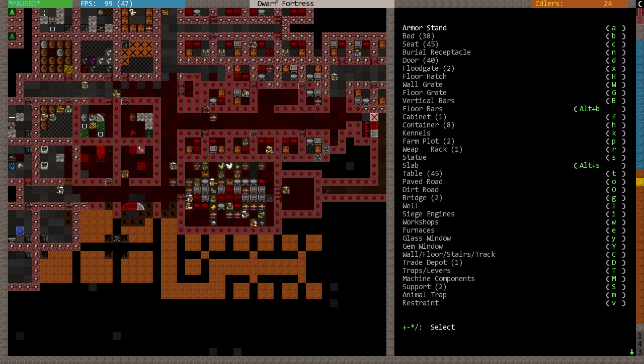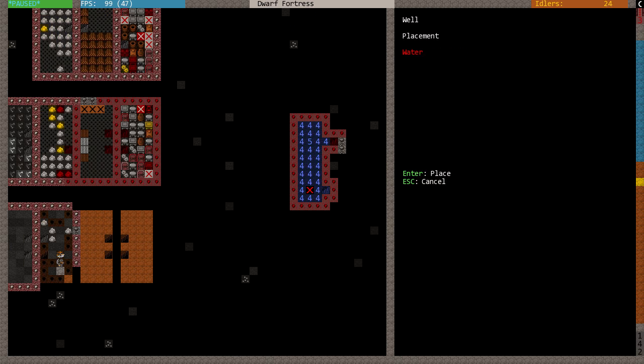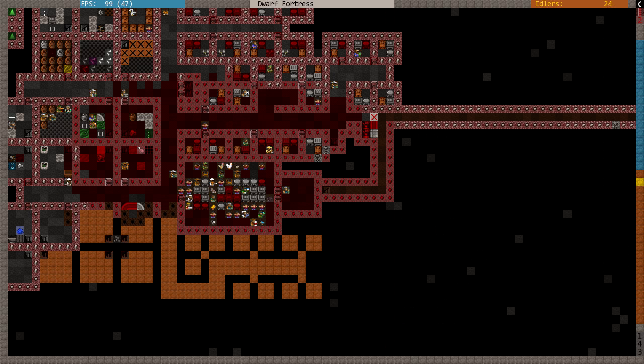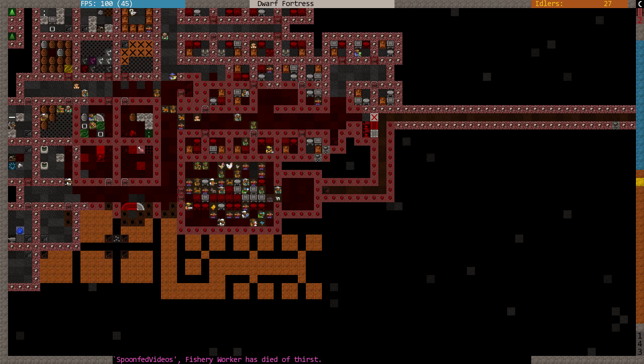Build the well - we might be able to build a well now. Oh my goodness, look at this. I don't even think that this is going to work, but it needs an open space. We need to dig a channel. Oh dear, spoon fed.